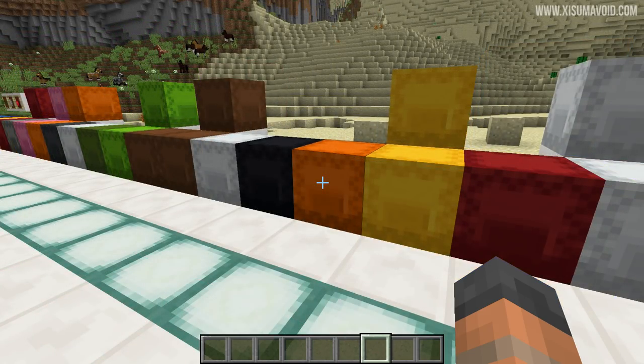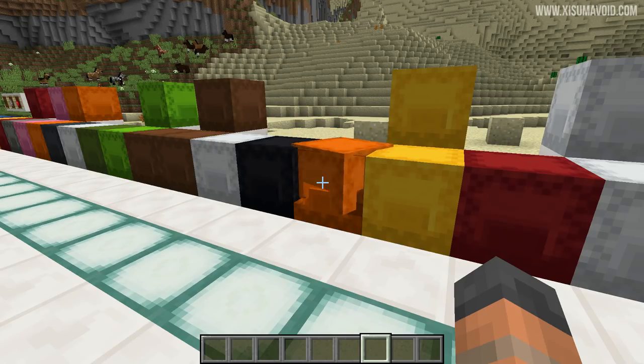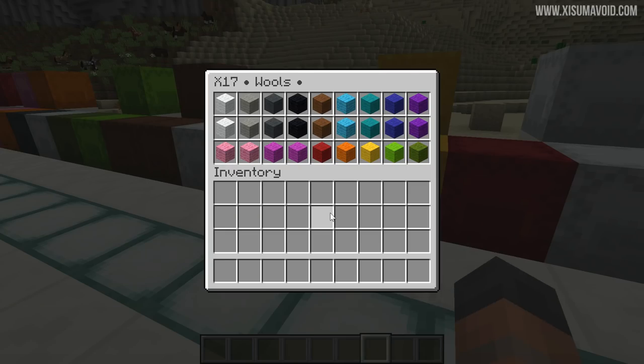Another thing dyes can be used for is dyeing wool, and luckily I've dedicated a chest to it. You can put two of some colours in here and one of others. If you build with a lot of wool blocks you might want two shulker boxes, but for me one is just fine.